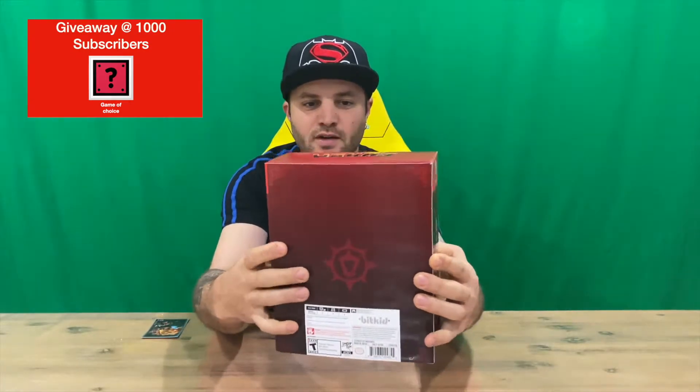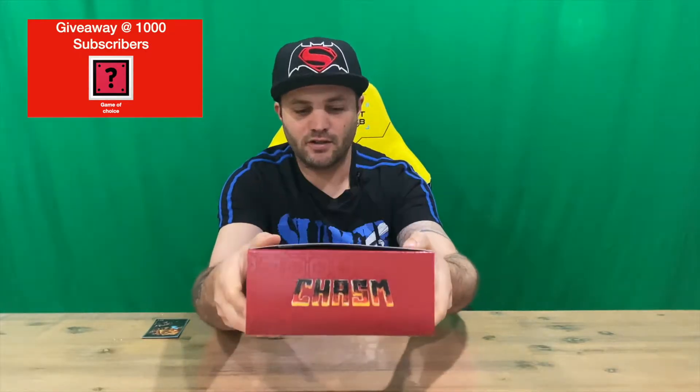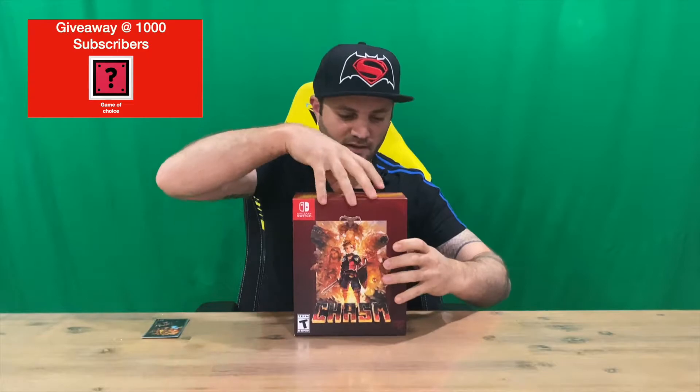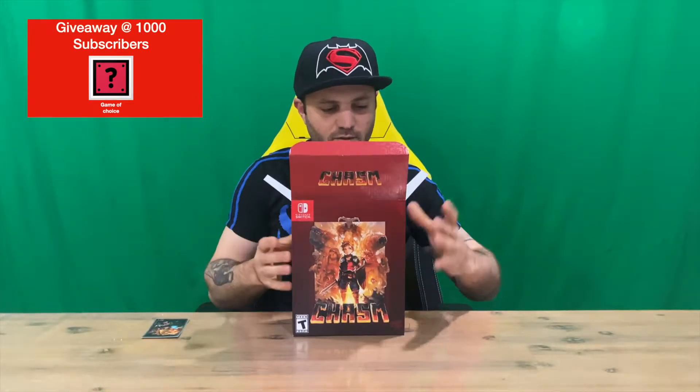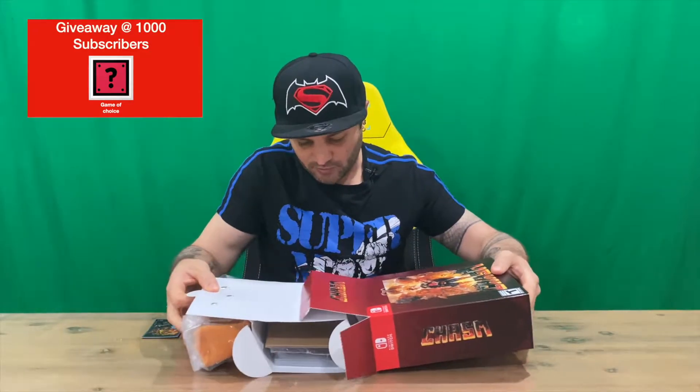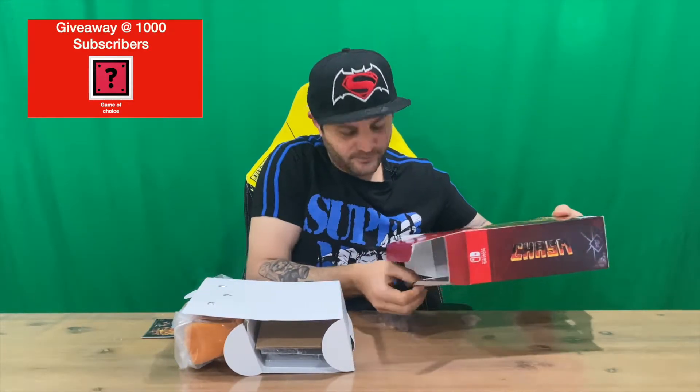Nice simple and easy design — you've got the logo on top and just some more small logos on the bottom. There's no slip cover with this one, which is a little bit different as most of the releases do come with a slip cover. We'll just pull all the contents out and get a closer look.